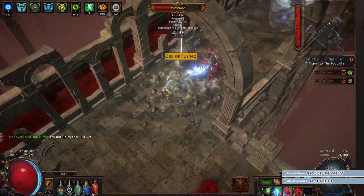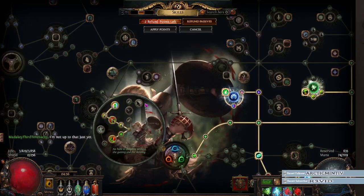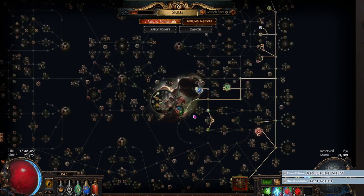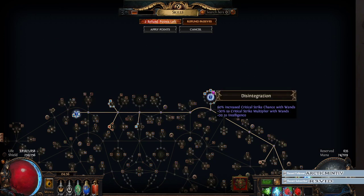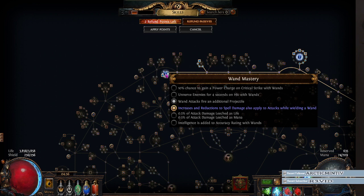I wanted to level my gems a little bit and I needed to show this off. So people know I'm not baiting — this is my tree. It's really, really bad. We're gonna travel over to Golem's Blood because we really need life; we're at 3.8k life right now. The main things of this build are: Wand Mastery up here for wand attacks firing an additional projectile, and the Wand Mastery node for increases and reductions to spell damage also applying to attacks while wielding a wand.